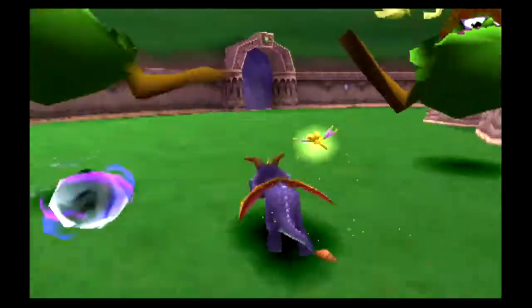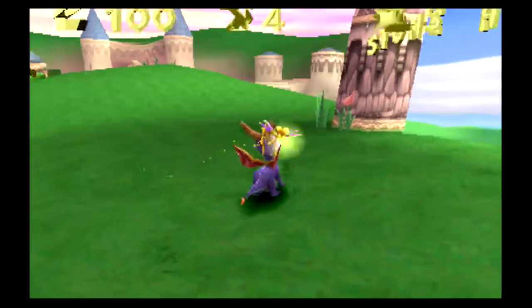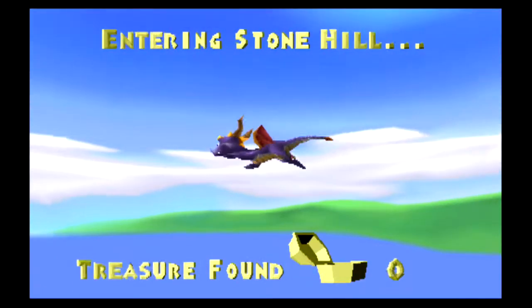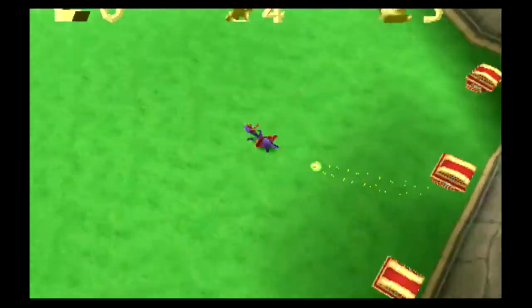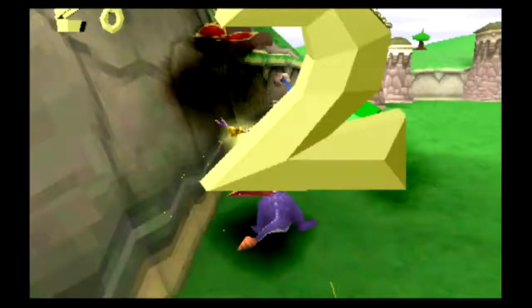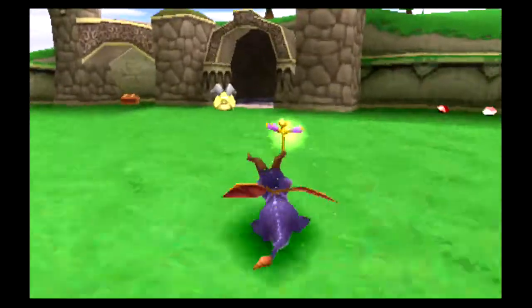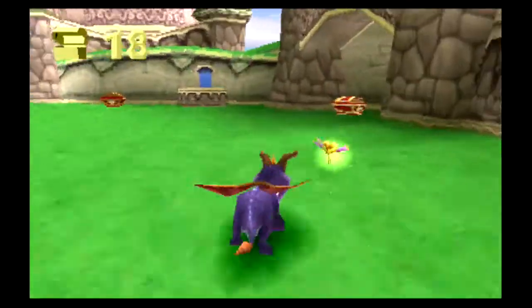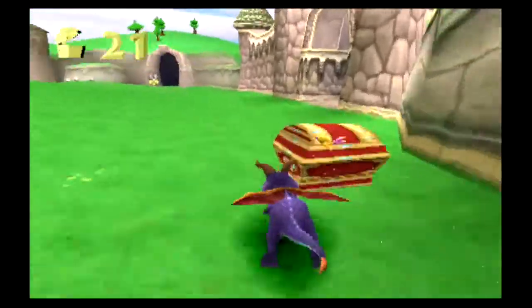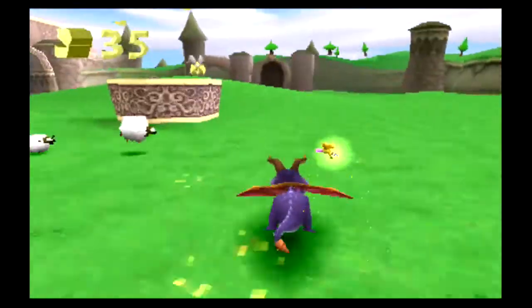For the record, after you've killed an enemy, if you kill them again after they respawn, they drop these little orbs. If you manage to get all the orbs surrounding Spyro's head, you'll get another extra life. Alright, so the first stage is called Stonehill. Right away, there's treasure right behind us. We rammed the ram there. Looks like there's another ram.